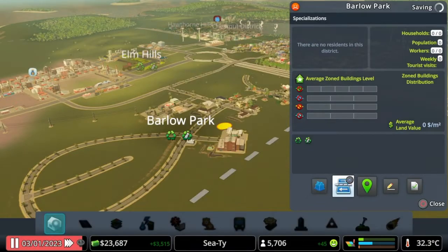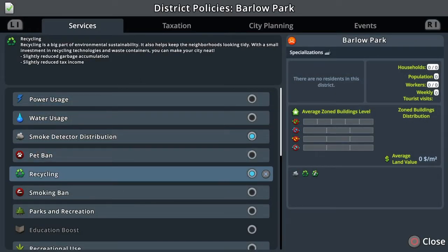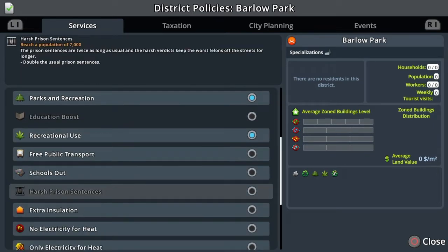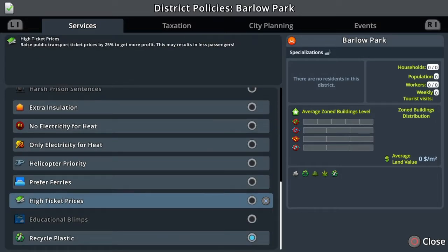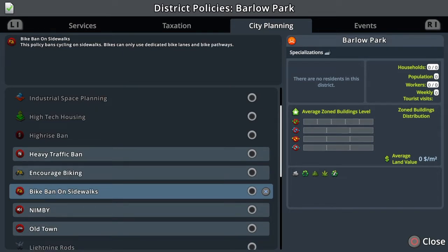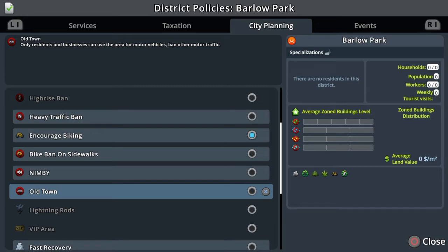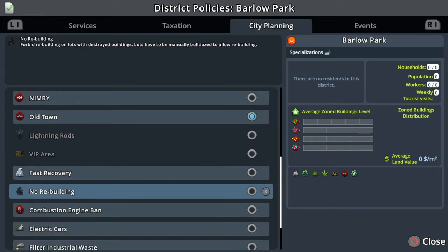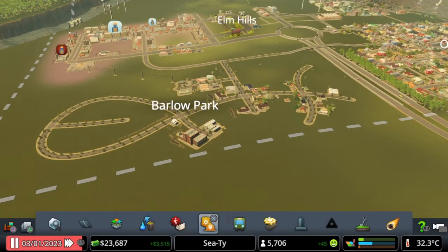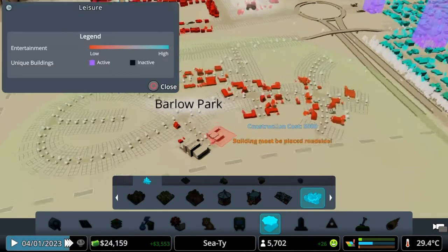We're going to also check on the policies. Smoke detector definitely, recycling as always. Parks and recreation — recreational use. I won't do free public transport here because I want people to start paying for that. Recycle plastics is on, so that's fantastic. We can do encourage biking. Old town policies — only residents and businesses can use areas for motor vehicles. I like to use that; it kind of stops traffic going around it when it's not needed.